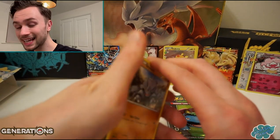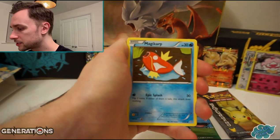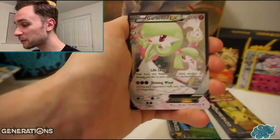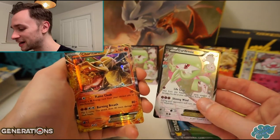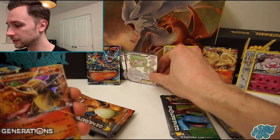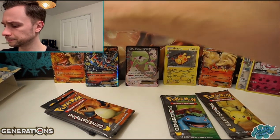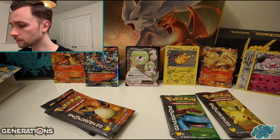Especially after we finally got the Tag Team GX out of SM10. Rhyhorn, Ponyta, Magikarp, Leaf Energy, reverse is a Caterpie. And then another Gardevoir EX - doubled up on the Gardevoir. And a Charizard EX as well! Oh, this is going very well. You can get two hits in one pack, which is great. We've got two Gardevoirs, Charizard EX and Evolution Mega Charizard. Moving on.